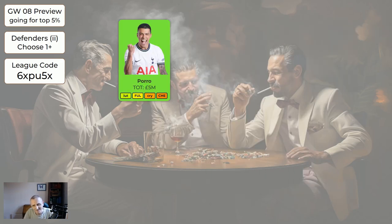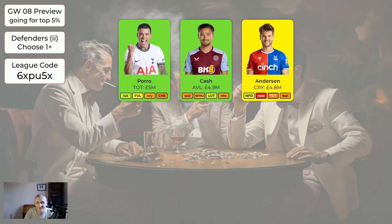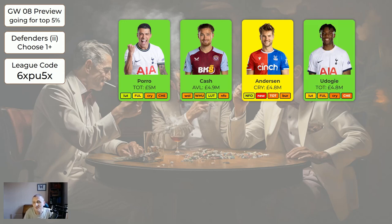Pedro Porro for Tottenham - Tottenham may get a clean sheet and Porro is very attacking at five million. Cash is a very attacking defender at only 4.9 and is worth having. Anderson is a new entry - I've resisted putting him in but I think I have to now. Palace do keep some clean sheets and Anderson has got a couple of goals - he's quite a good player to be sitting on your bench and sometimes playing. If you buy him this week you'll probably play him since it's home to Forest. Udogi is another Tottenham defender, a bit cheaper than Porro and also attacking - both are good options.